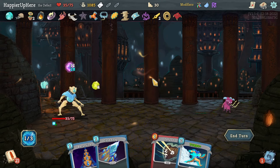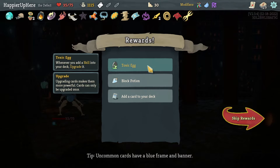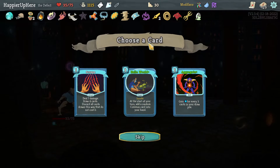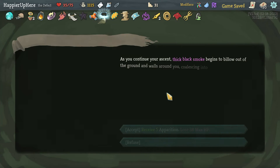Bash is enough — phew. Perfect this one too — I got a little lucky. We got Vajra — start of each combat gain one Strength — and Toxic Egg — whenever you add a skill into your deck, upgrade it. A Block Potion. Let's take the upgraded Aggregate — I need some more card draw. I can also try to get a combo.